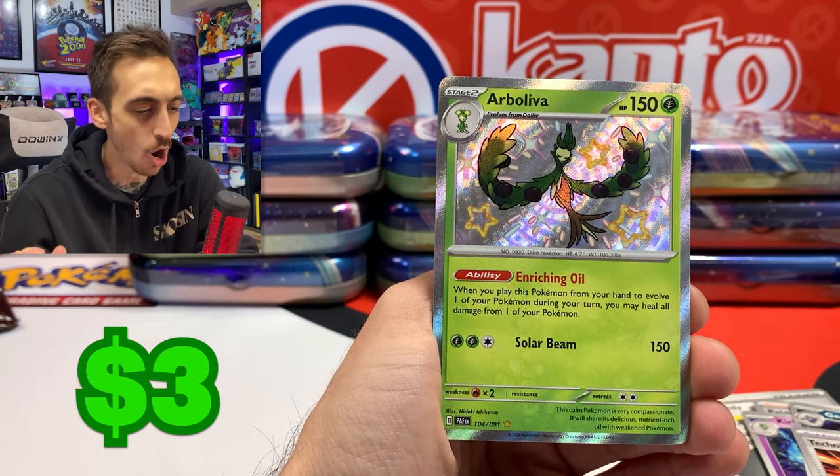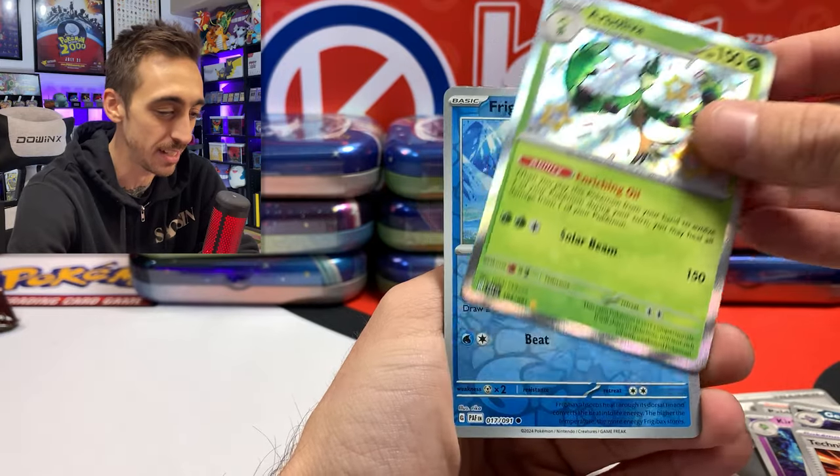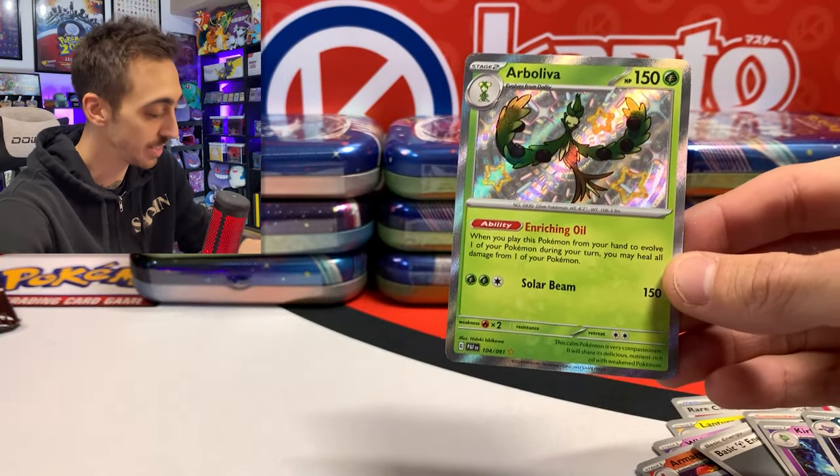First shiny of the day — Arboliva! Definitely saying that one wrong. Can we get a double hit? No, just a holo Mimikyu. There's the code for you. Let's drop this shiny into a sleeve.